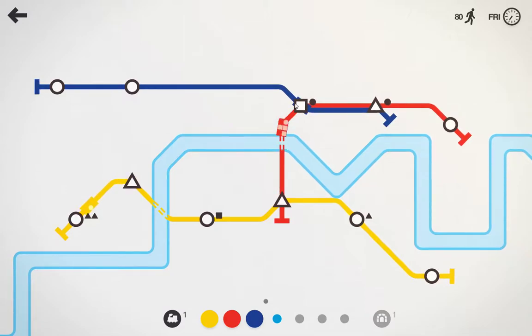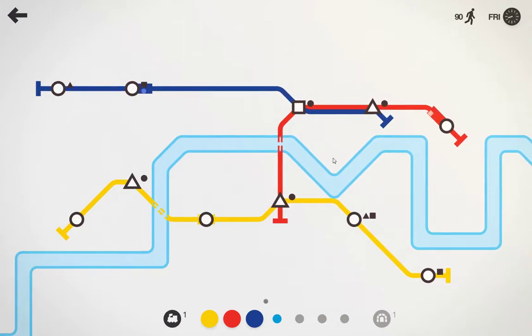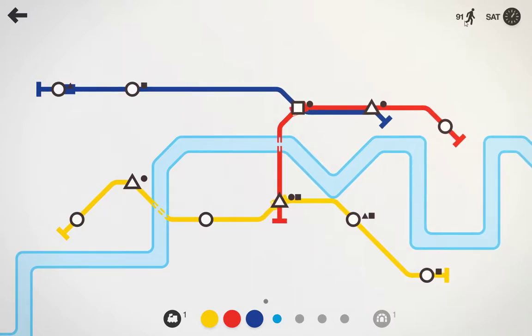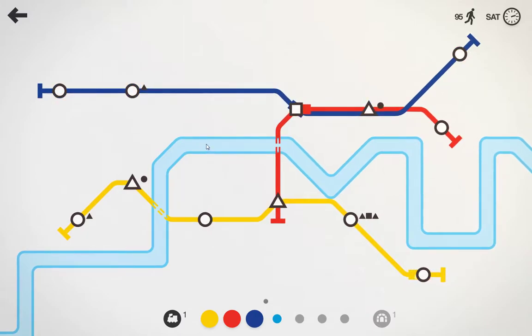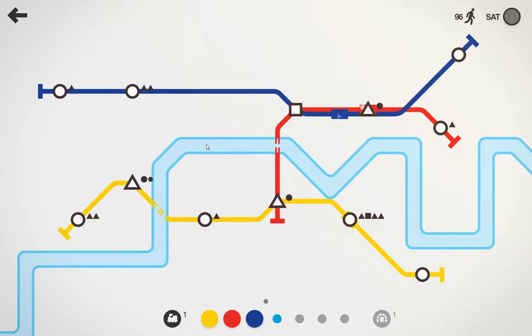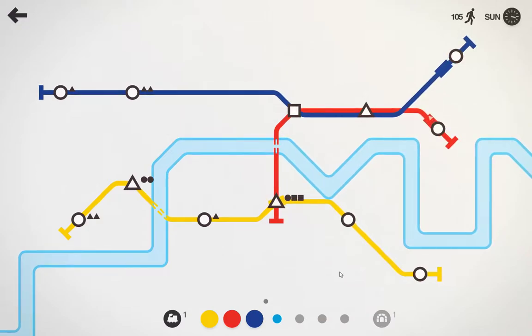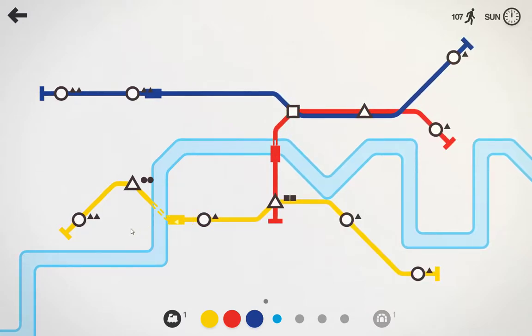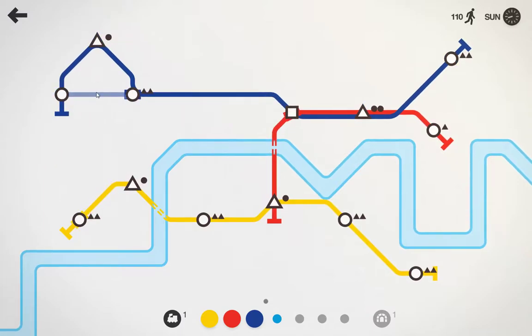The problem is there's only one square stop right here, so if any squares appear on this line they have to merge here to meet up with it. The game gives you just a little bit of a challenge, but that's not that hard at the moment - we're only two weeks in. We've already transported 91 people. Like I said, it's just kind of relaxing.